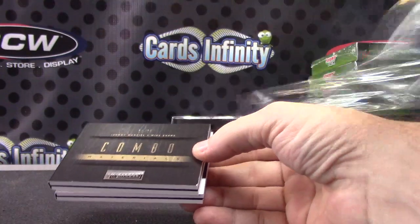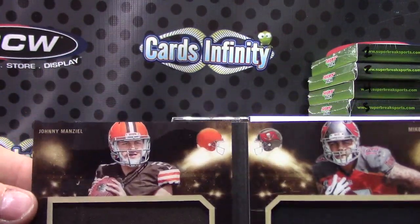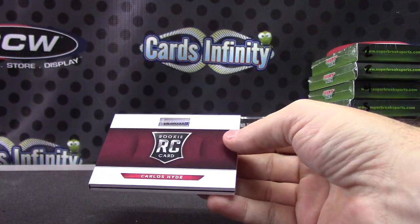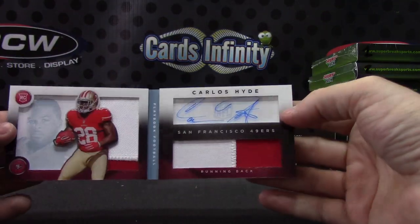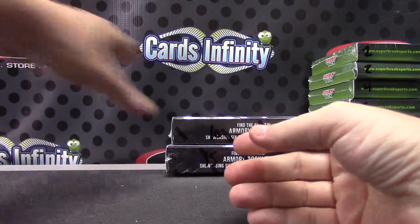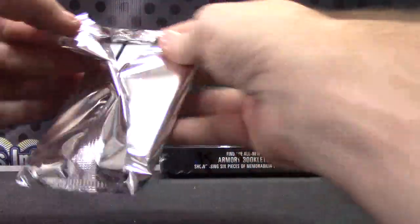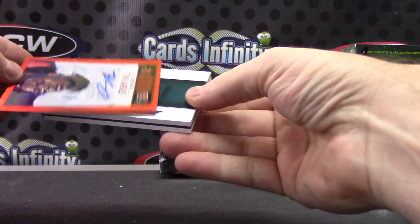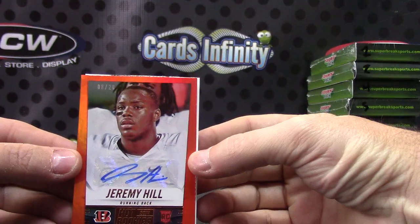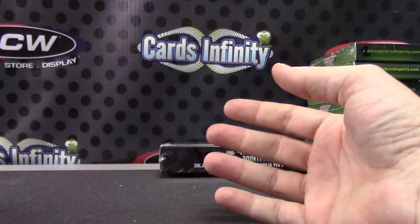Another combo — there's a white spot on this corner. This one is Johnny Manziel and Mike Evans, old teammates — Johnny, Mike. That one's 21 of 25. Carlos Hyde silver version patch autograph — had a great week one, week two he got a little injured, that one's numbered to 49. Jeremy Hill orange, eight of only twenty. And Blake Portis got his patch auto earlier, now his jumbo jersey, 166 of 199.